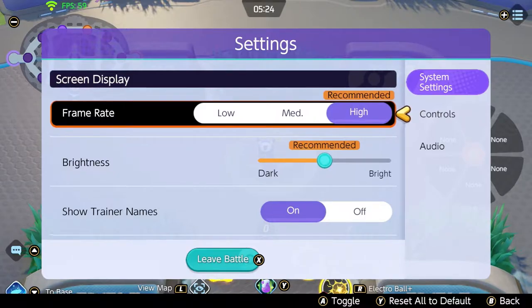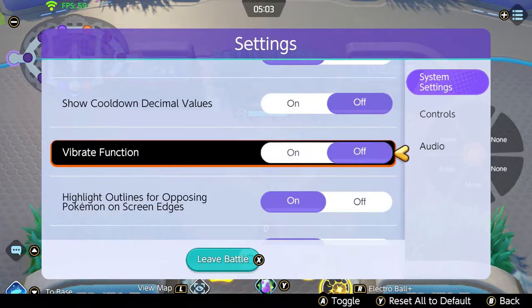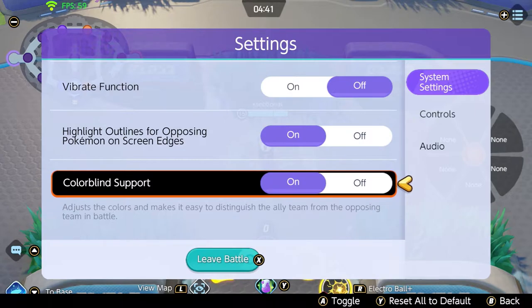All these settings give you more control over the game so you can do better. In the system settings there aren't a lot of things you need to switch — most of them are just preference. I have it on high frame rate, which is a must, but I think it's already on high frame rate by default. Brightness and show training names are not very important. Turn vibrate function off — it's just annoying.